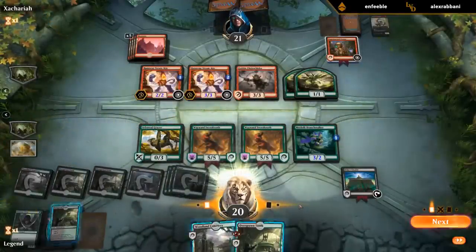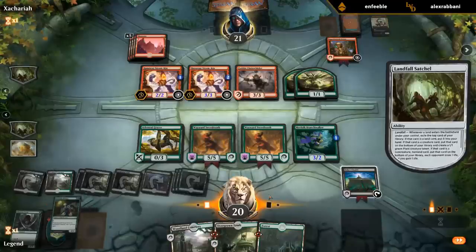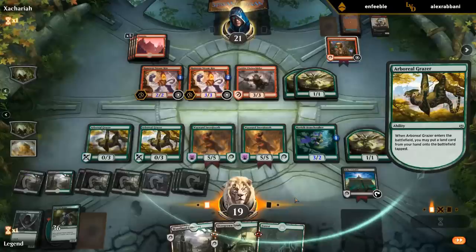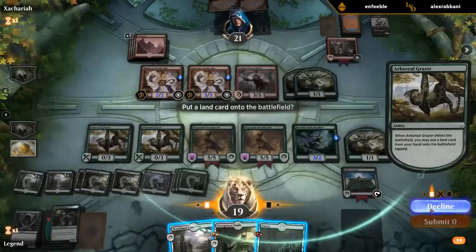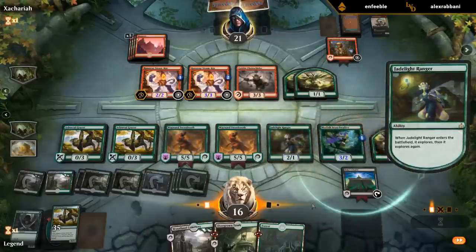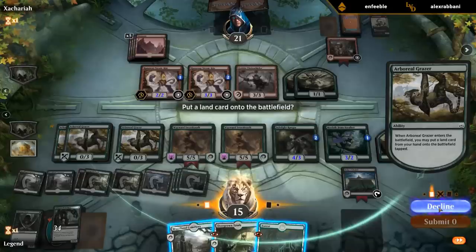Now we just need to find another Wild Growth Walker. If I put the land in play I get a 1/1, but I kind of want to just play the Jade Light. I'll keep the Grazer on top — that's another way for me to play a land and keep going. That one I definitely want to draw, so I'm going to decline the emblem trigger, which is a bit awkward.